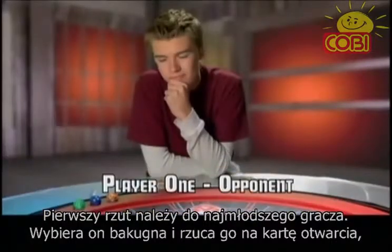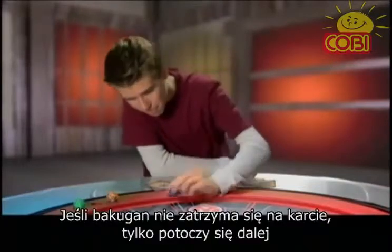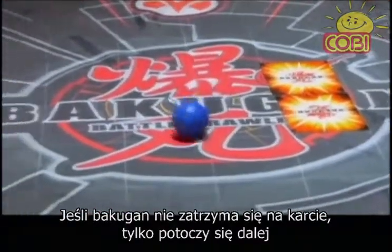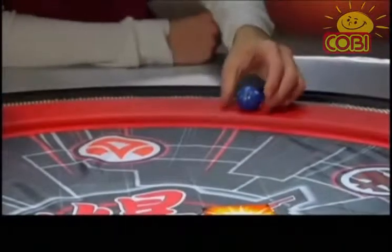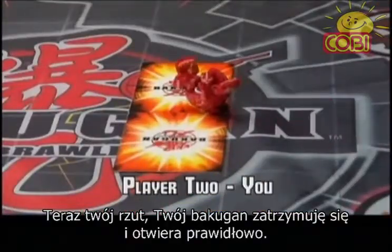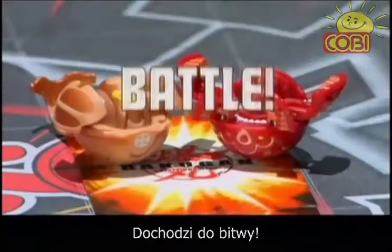The first player selects their Bakugan and rolls it over the gate cards in the center of the playing field. If the Bakugan misses and does not land on a card, it is then moved into that player's used pile. Now you roll and your Bakugan hits and stands. Now it's your opponent's turn — he hits and stands too. The battle is on!